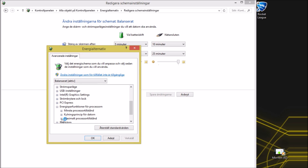Then you take the Maximum Processor State, press there, and you'll see both the battery and plugged-in values are at 100%. You can take this down to 99% — because when your computer overheats you get stuttering, setting it to 99 can help with that. Then press Apply and OK.